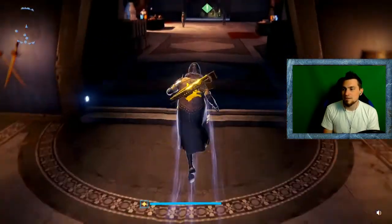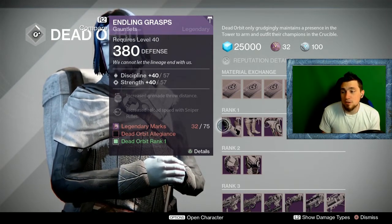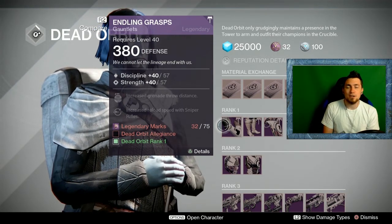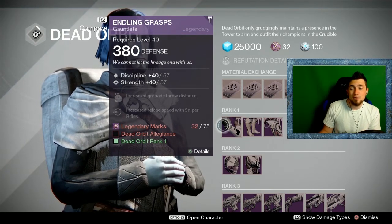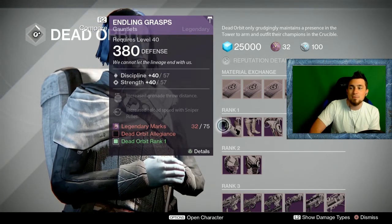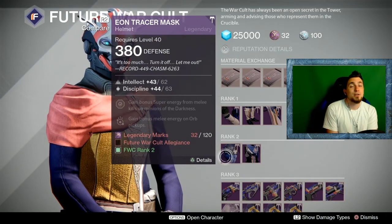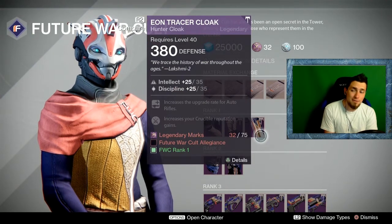For Dead Orbit Hunter gauntlets, these are two away from perfect — 58-58 is perfect and these are 57-57, almost there. Sniper Rifle Reload Speed is really amazing for PvE, especially for boss battles in raids where you're using a sniper to optimize damage — faster reloads means more shots more often. I definitely recommend these gauntlets for PvE content. For Future War Cult Hunter, the helmet is five away from perfect at 65, which is okay if you have nothing better. The cloak is perfect at 35-35.